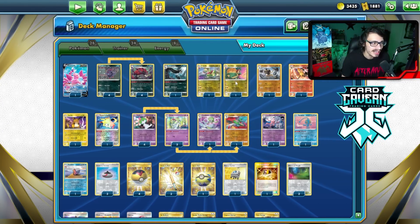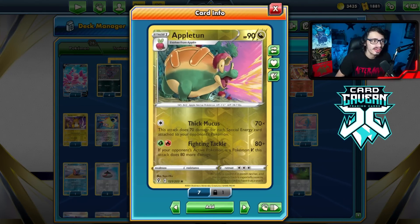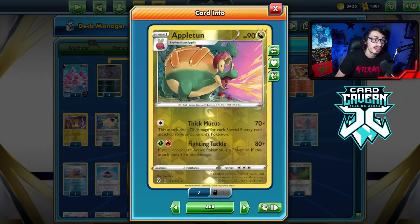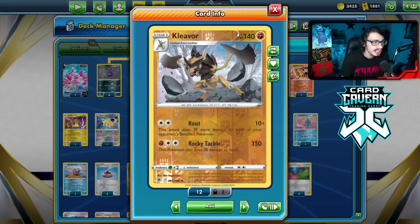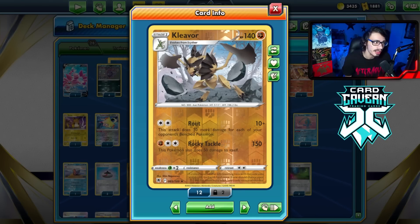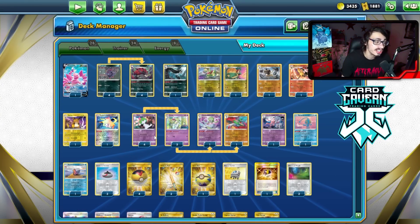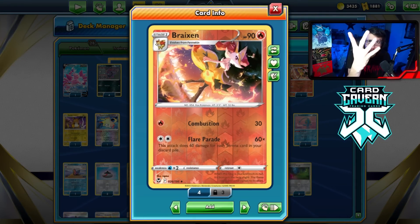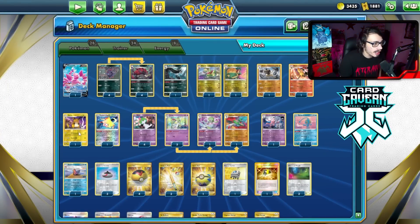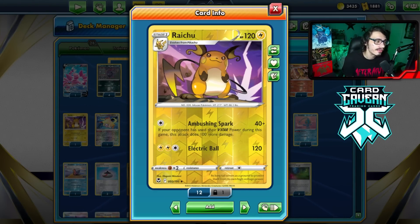Let's run through the attackers quickly. Mightyena we already covered. Flapple is really cool against ability decks. Appletun is really good against Blissey and Lugia — you can Thick Mucus a Lugia with a bunch of energy on it. I'm also playing Kleavor, which I like a lot more than Wormadan in this deck. Kleavor is really good against Arceus and a nice attacker against Regis — it's kind of your main attacker in the Regi matchup.